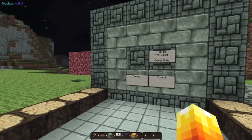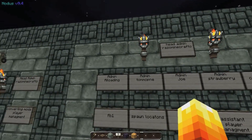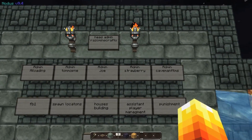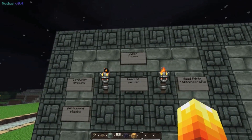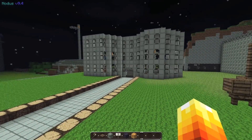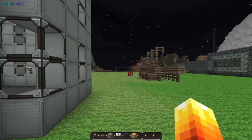Over here you can rate the server, and then we've got our admin board — sorry about that. You can look at the admins and see what they do on the server, and look at the players and what they do. Here we've got a little business — you can get a job here.